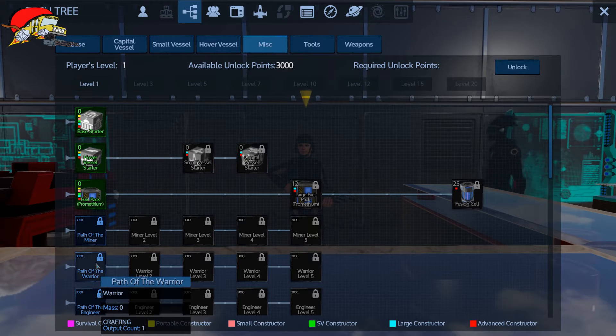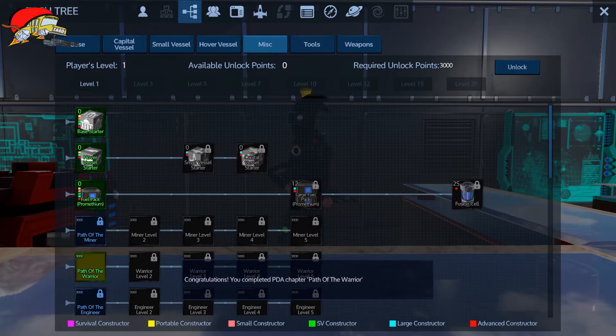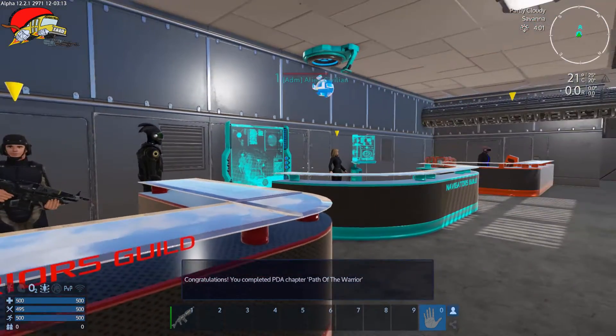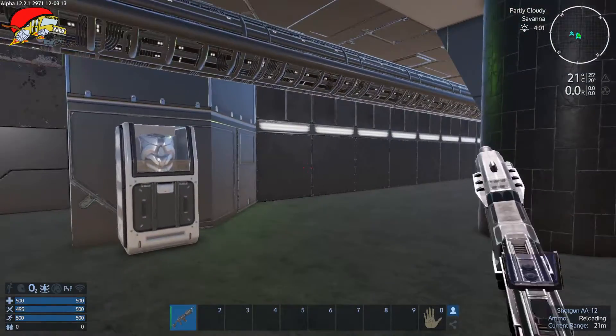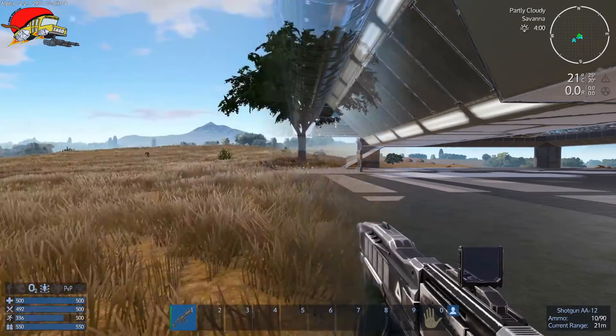You go in, get 3,000 unlock points, and spend them there. Once you do that and talk to this guy, you've completed that task and you are now on the path to be a warrior. One of the benefits of being a warrior is that you have the ability to make the AA-12 shotgun.